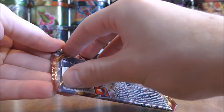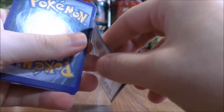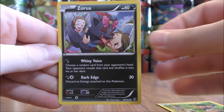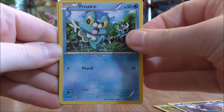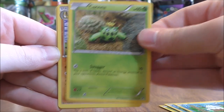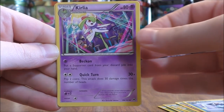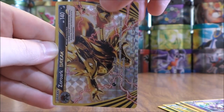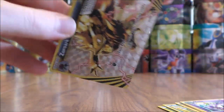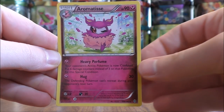Mega Houndoom cover artwork pack now. Chesspin to start the pack, Zorua, Froakie, Snover, Cacnea, Sandslash, Prinplup, Curlia, and a Reverse Holo — I have a Zoroark Break. That's a little bit better of a Break pull. So Break pulls in back-to-back packs — can't do much better than that. And the final card here would be an Aromatisse.